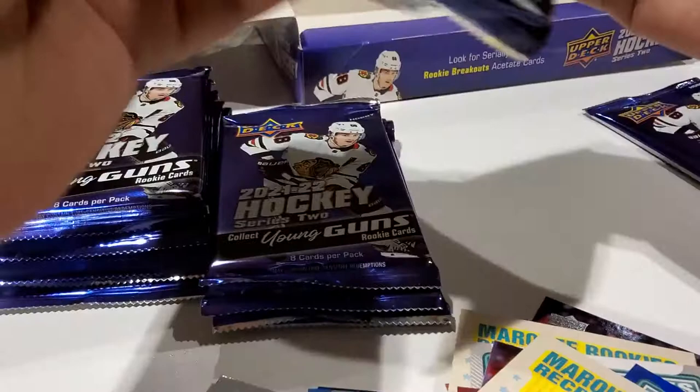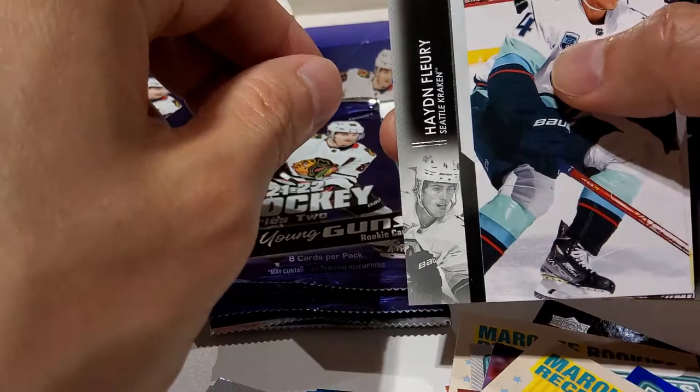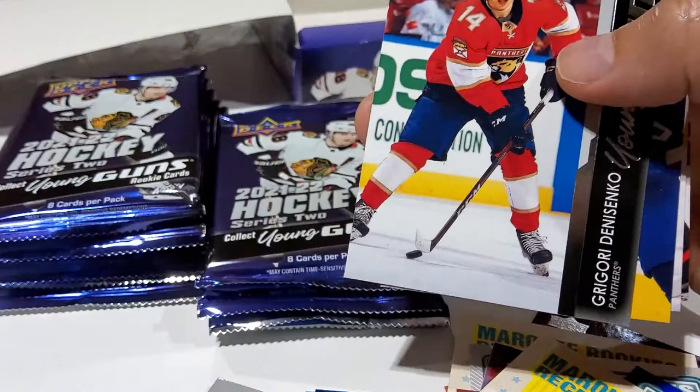Mark Stone, Kevin Fiala, and Kirill Kaprizov. Paul Stastny — one of the things I like to do is give the cards I don't want to little kids to help them get started in the hobby. Hayden Fleury. Tell me what you guys do with the excess cards you have. Gloria Denisenko, Florida Panthers — it's a regular Young Guns, so we're still looking for four more.